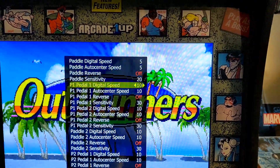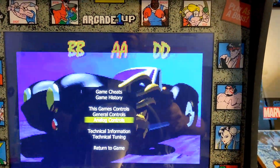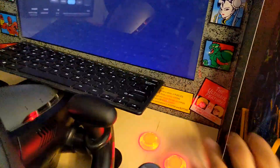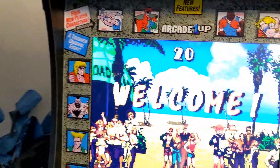Then you can go to Analog Control, where you set up the sensitivity, paddle digital speed, and auto center. You can play with these settings to see how you like them — it's going to be a preference thing.